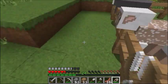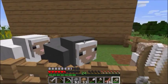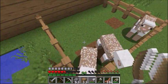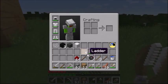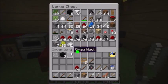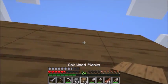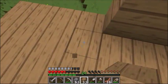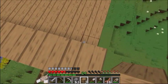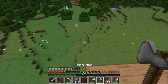Let's shear all the sheep. Baa baa black sheep, have you any wool? Yes sir, yes sir, three blocks full. Baa baa white sheep, have you any wool? Yes sir, yes sir, one block full. Put that into the chest and continue building the house, even though it looks like we're gonna need more wood unfortunately. Yep, we're gonna need more wood so let's go down.